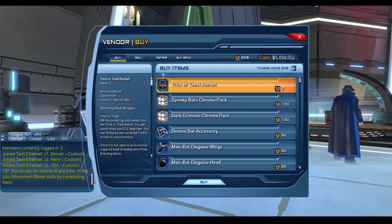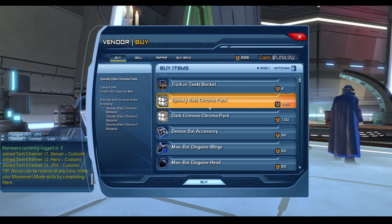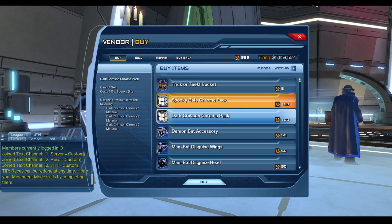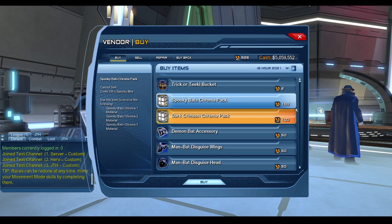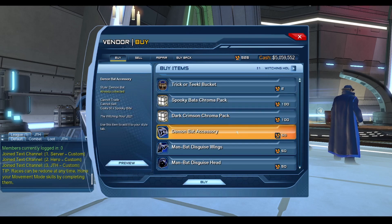It's at the top of the list. We get two Chroma packs, and only one is counted towards the feats — that one is the Spooky Bat's Chroma Pack. We also have the Dark Crimson Chroma Pack. Both cost 100 Spooky Bites. There is also a Demon Bat accessory for 50 Spooky Bites.